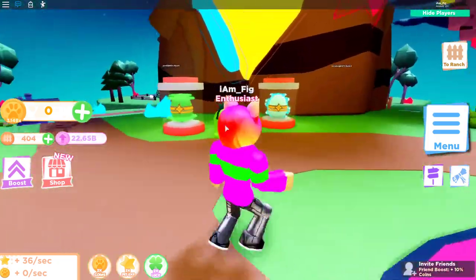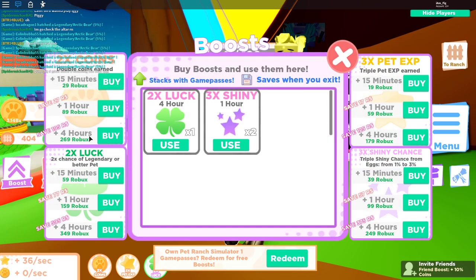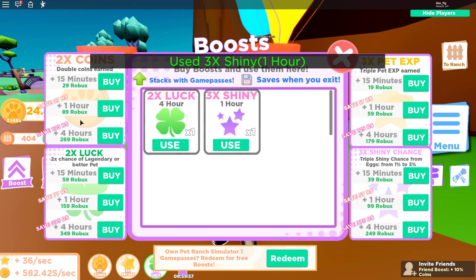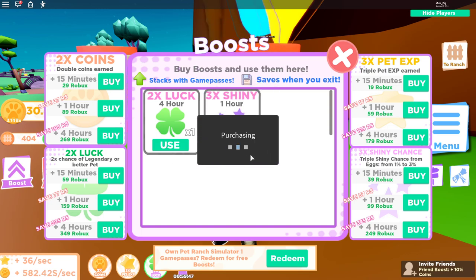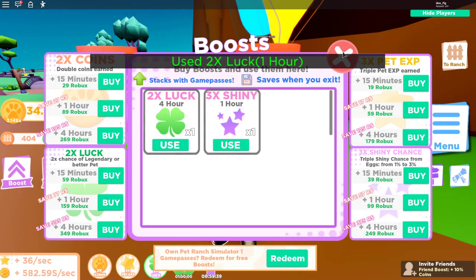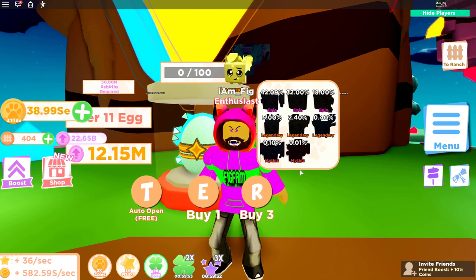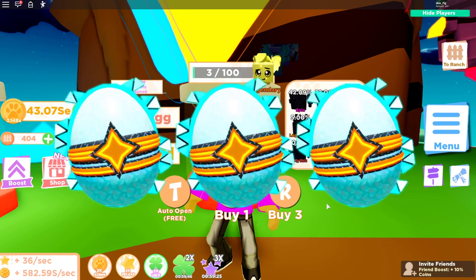Let's see how many of these new tier 11 egg pets we're going to be able to get. I'll use some boosts here — grabbing a double shiny one, and I already have a double luck active. Let's use one more to hopefully stack up to around four times luck. All right, let's go ahead and start opening some of these and hopefully grab some mythics at the bottom.